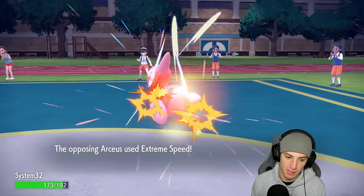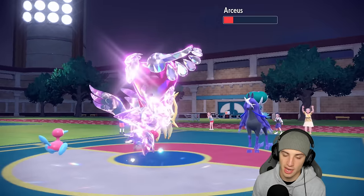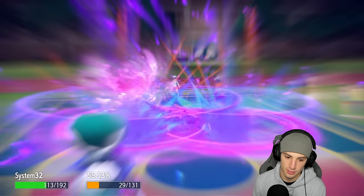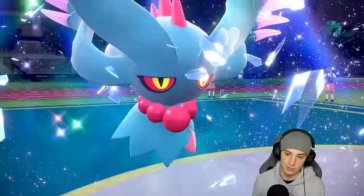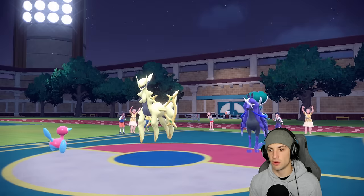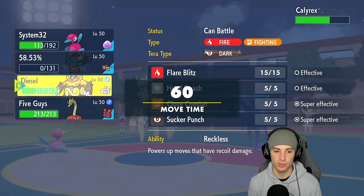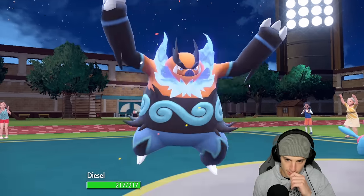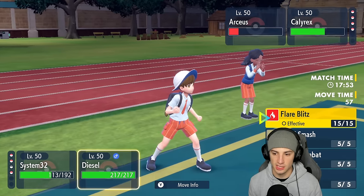Flutter Mane goes last, so I'll pop a Thunderbolt — or actually let it die? No, let's go for a Moon Blast or Dazzling Gleam with Choice Specs. Extreme Speed flies and the Thunderbolt is cooking but doesn't pick up the KO. Another Astral Barrage KOs us. Now I need to bring in my slow Trick Room Pokémon. The real question — Emboar or Hydrapple? I'm bringing Emboar and saving Hydrapple for late game. Flare Blitz, let's go — 100%, that's my pick.